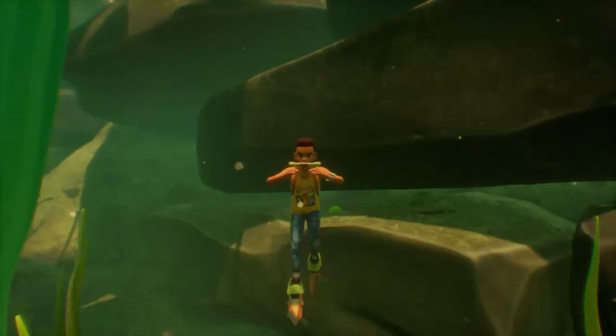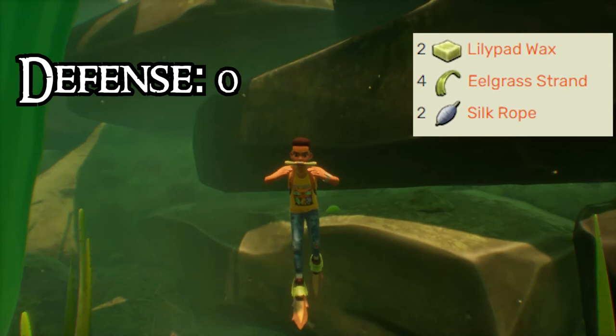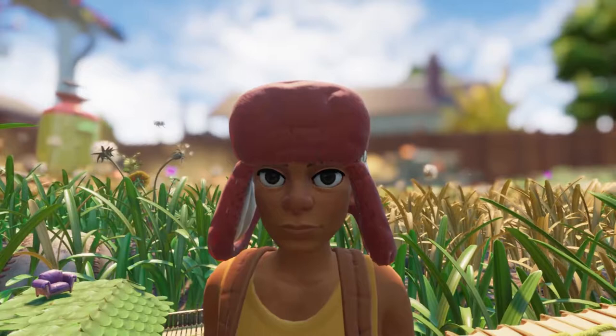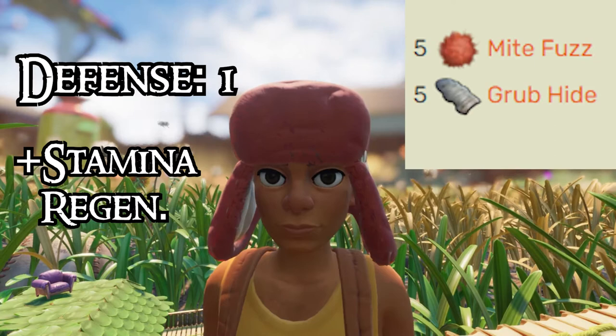The Gill Tube also has zero defense. You can craft this item with the ingredients on the screen. Wearing this will give you the Junior Diver effect, which will slightly increase your maximum oxygen while diving. The last thing in this category is the Might Hat. This actually has a defensive one, is relatively cheap to craft, and gives you the Hyper Stamina effect. This effect will increase your stamina regeneration rate.